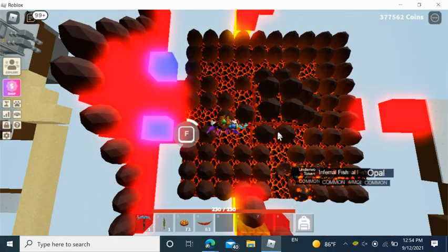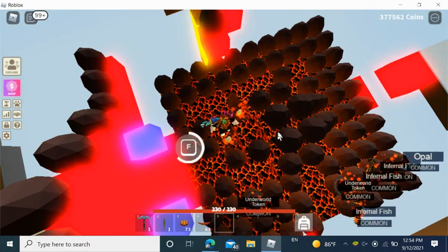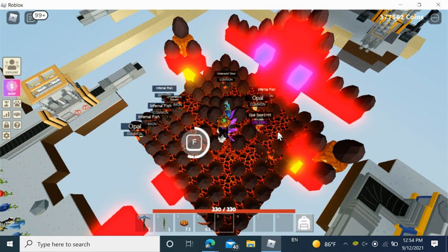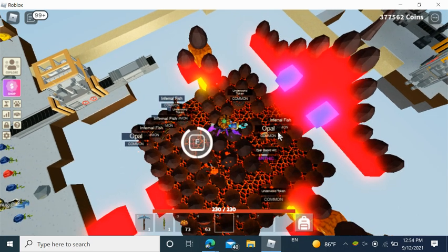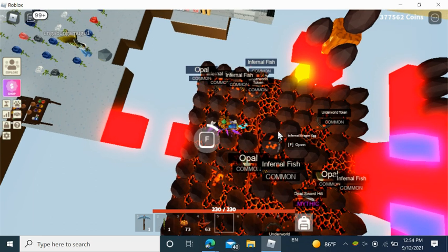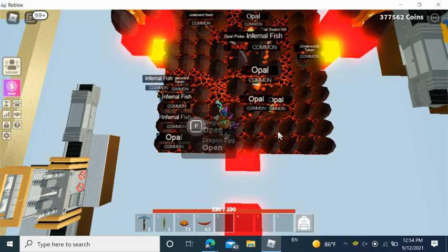Unfortunately, once you open the egg, you can't dig it. So I built this little podium thing. We already got a sword hilt. I must say that I have opened two eggs already, but after that I just saved up for 100. This is a very manageable task of getting 100. Beating the dragon is extremely easy. There's all these ruby scepters and everything else, so it should be a piece of cake.